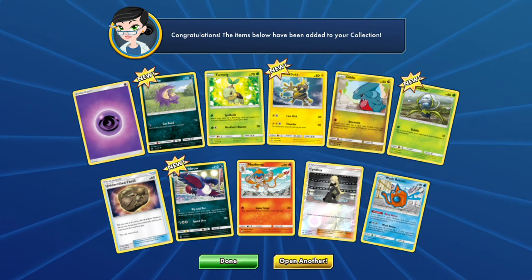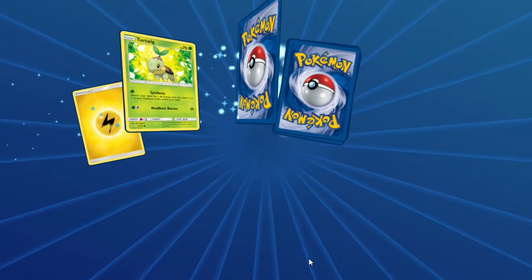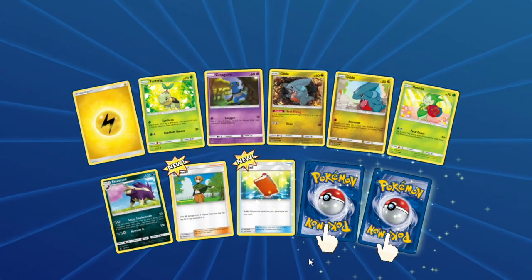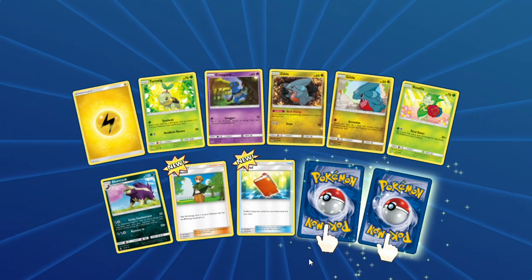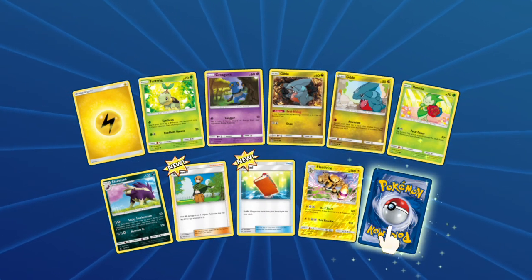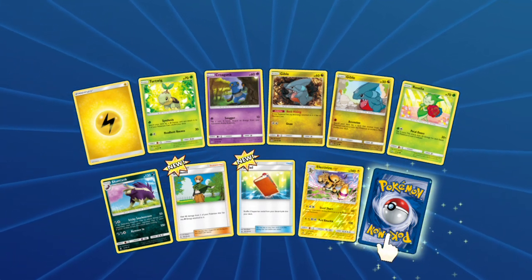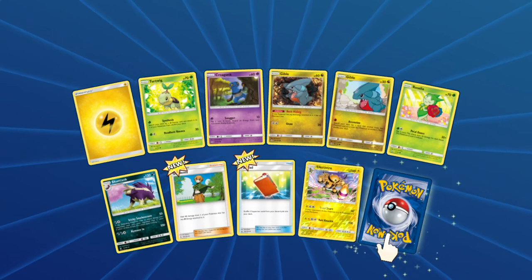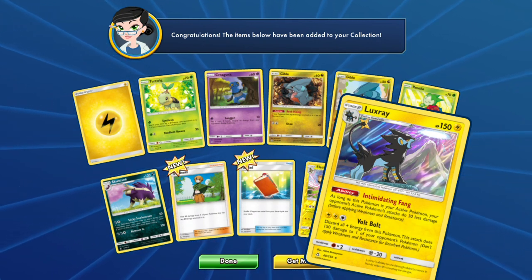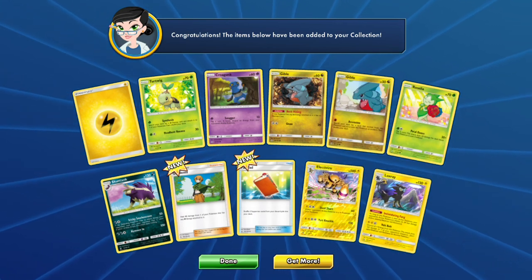Wait, we have one more pack! Another two Gibles — so four Gibles total. We got something in the reverse spot: a reverse rare Electivire! Let me add Palpitoad and Gardenia here, because Gardenia can be really nice. And our rare is a Luxray! That is a holographic rare. So I think that's all we get.